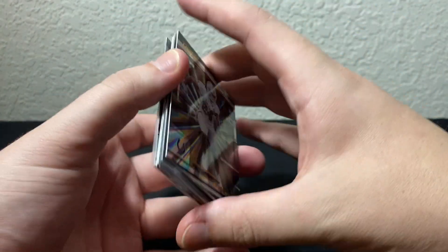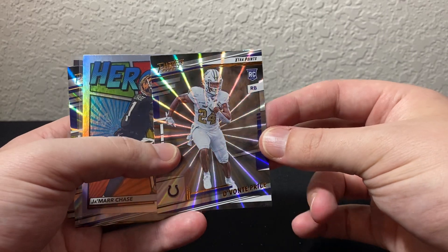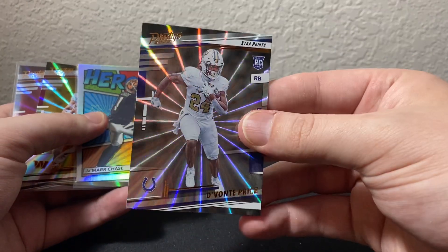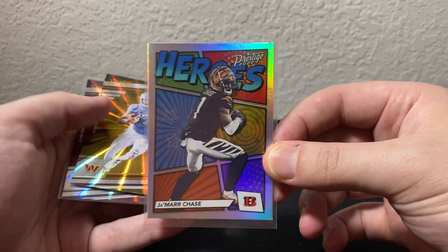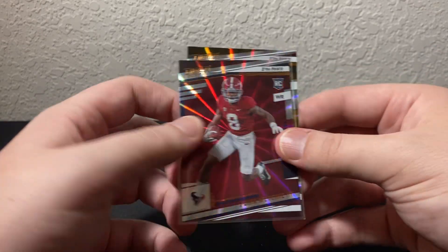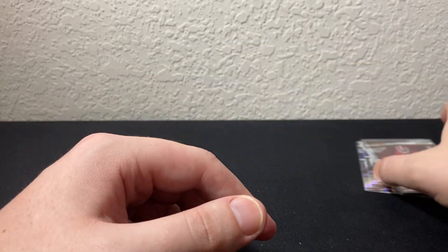Let's do a quick recap of the cards I put to the side. There's a Devontae Price sunburst — literally the same card in the next pack. Heroes Ja'Marr Chase. Sunburst Sam Howell. And sunburst John Metchie — I'd say John Metchie is probably the best one along with the Heroes Ja'Marr Chase. I don't know much about Devontae Price, but Sam Howell was a fifth rounder — I actually have an RPA of him. Let me know what you guys think of this product compared to blasters and hanger packs.